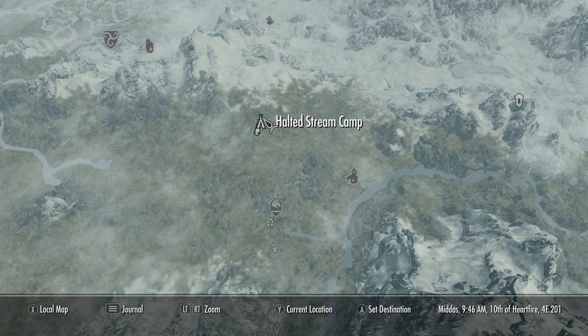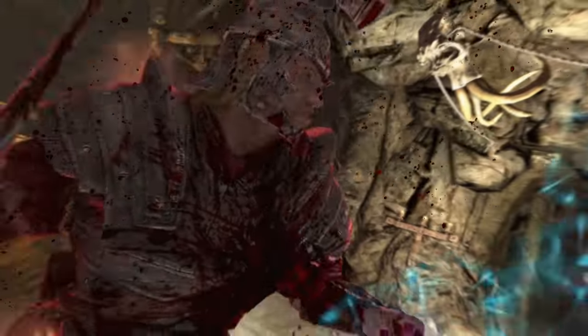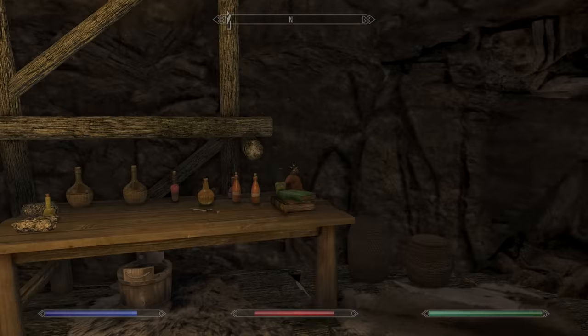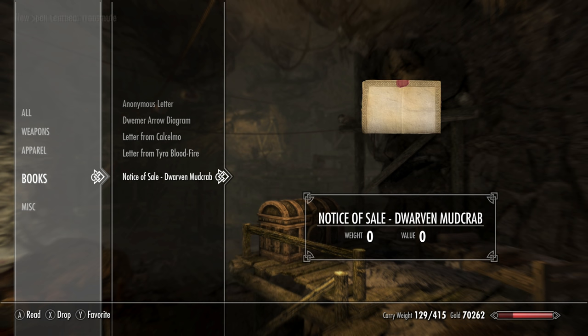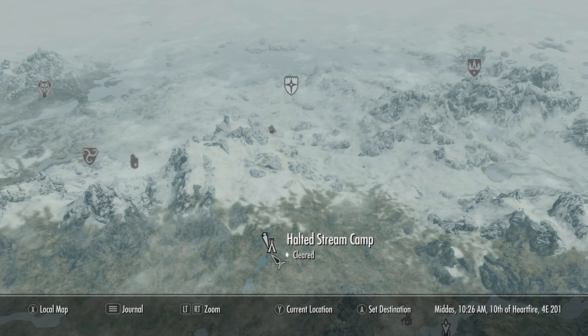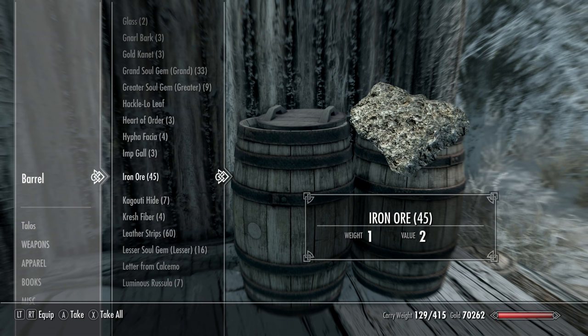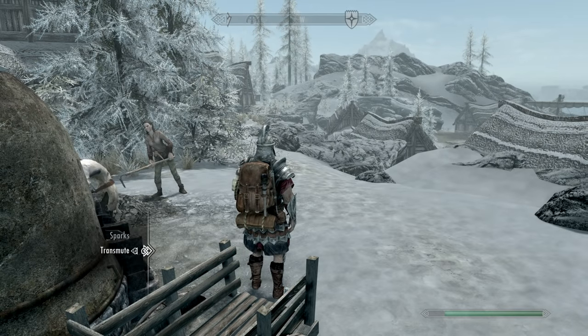Now we're coming over to Halted Stream Camp, and this is to get our Smithing to 100. The two most important trees in the entire game are Smithing and Enchanting — if you have those to 100 with some perks in each, you can handle anything no problem. Come here, kill all the bandits, take this book, read it. The spell Transmute turns iron ore to silver ore to gold ore, and there's no better way to level Smithing than making gold rings.